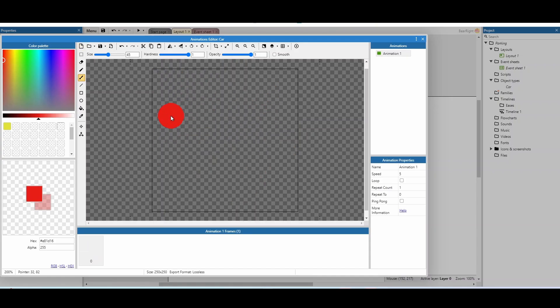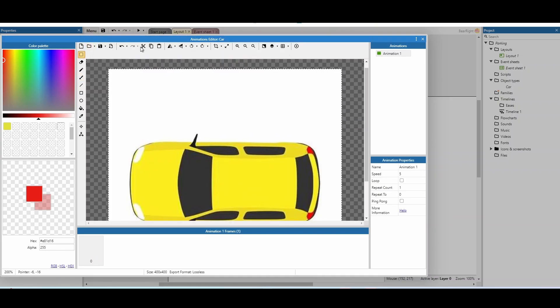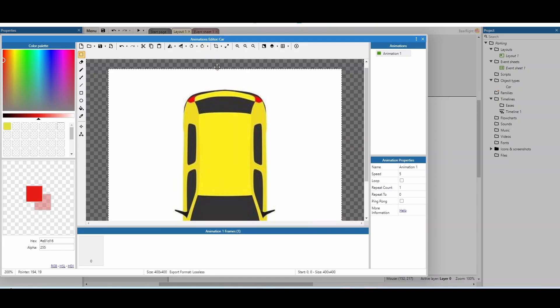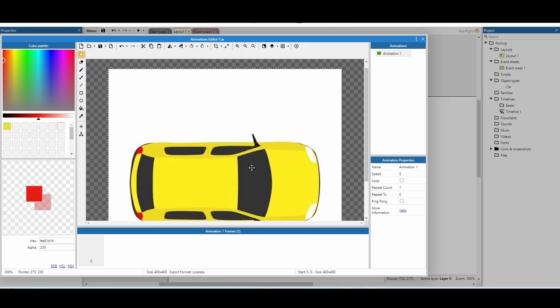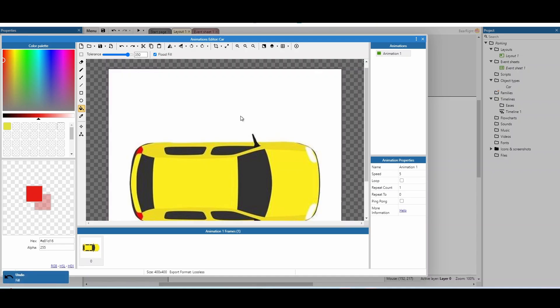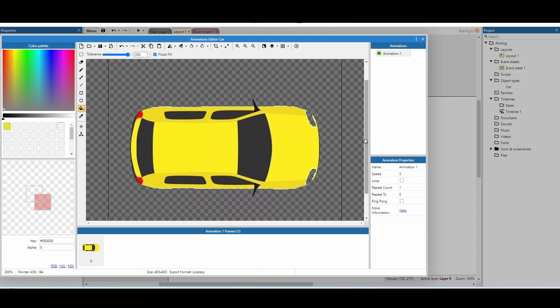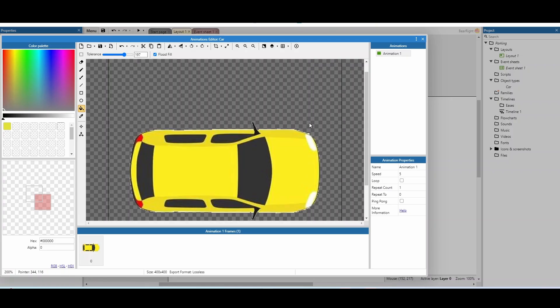You can use Ctrl+V to paste in an image from the internet, or use the folder icon to bring your own car in — just remember to rotate your car so it's facing the right way. I need to remove the background on mine, so I'm going to use the bucket tool with a high tolerance and make sure flood fill is ticked on. That means it won't remove the whites in the headlights. After a bit of playing around I've got my car with a little bit of white edges around the bottom, but that doesn't really matter for this video.